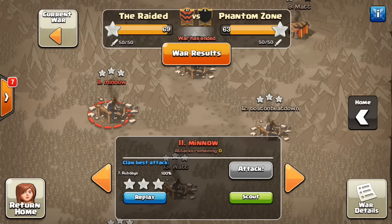Hey guys, Jezza here again. Today I want to show you a few three-stars from our last war. We had a family war between The Raided and Phantom Zone with three TH10 versus TH10 three-stars. Two of them are by air, as most three-stars are in the current state of the game — most TH10 versus TH10 is going to be a LaLoon or some sort of queen walk or dragon. But we also had one by ground.